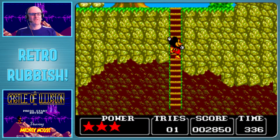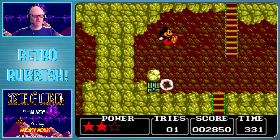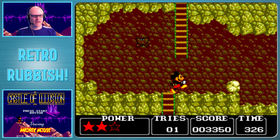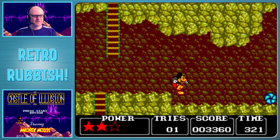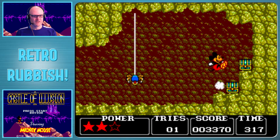You know, every game has at least one of those enemies that you just hate - they're really hard to deal with. It's like the Medusa heads in Castlevania, or those little hunchback dudes in Castlevania - they're kind of the same thing, they're just awful.